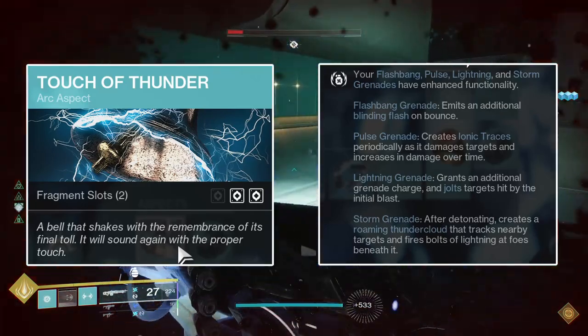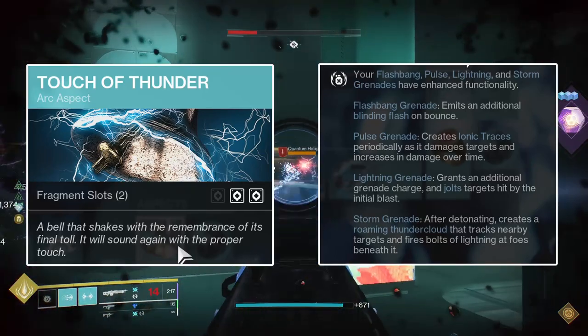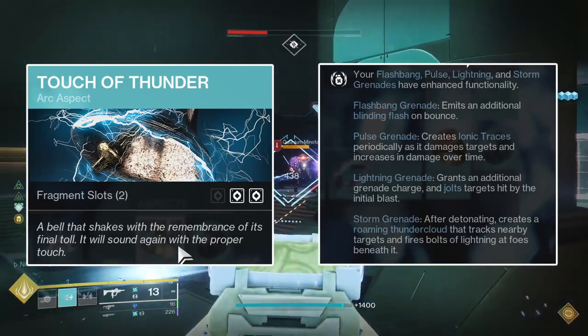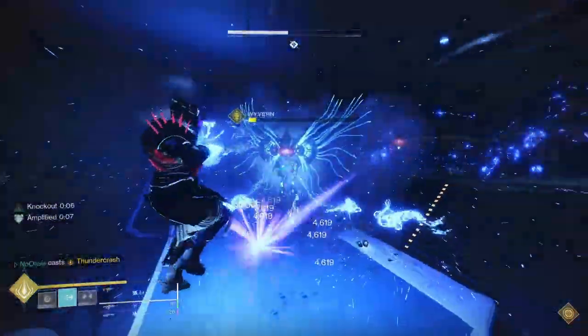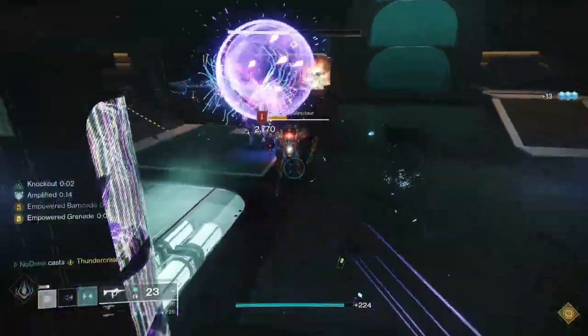The Lightning Grenade gets a second grenade charge and intrinsically applies Jolt to any enemy hit by the initial lightning strike. The Storm Grenade is granted a Storm Cloud with tracking capabilities that follows enemies for four seconds, firing lightning bolts at enemies below it. All of those grenades are decent options, with my favorite being the Pulse Grenade, as the extra ability energy granted by ionic traces will help immensely in keeping your abilities fully charged and ready to use.